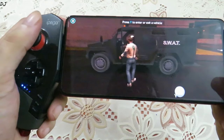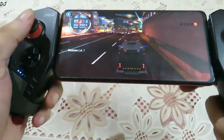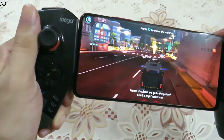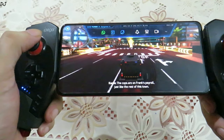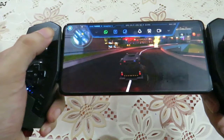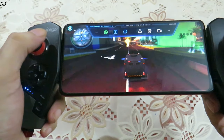Alright, so now we are in the city. Press Y to enter the vehicle. So this is the city area. Accelerate by pressing the R2 trigger. The game runs very nicely at 30 FPS. It's a shame that 60 FPS mode is not available for the quality graphics preset.